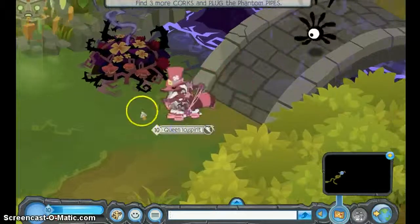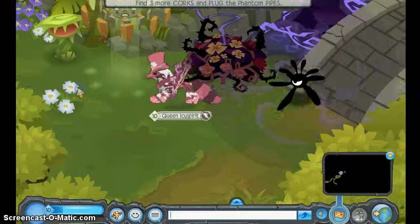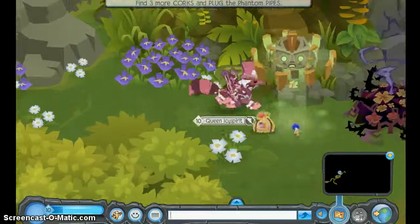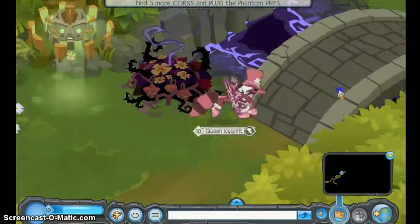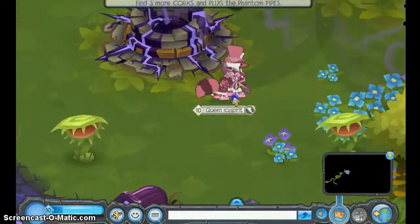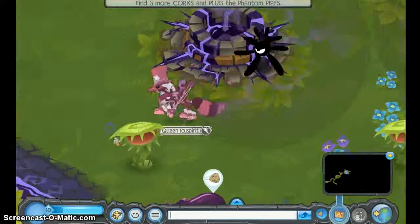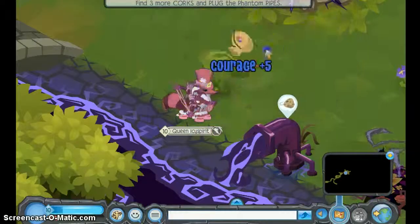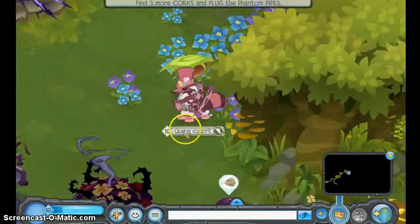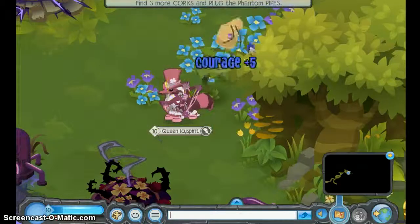So this is where my strategy starts, because the thing is that there's one phantom, literally, for every chomper plant in return. And I noticed that a lot of people don't - they seem to underestimate it. And they'll just kind of drag the phantoms around wildly and go, 'Oh my god, help!' So hopefully this will avoid that issue.